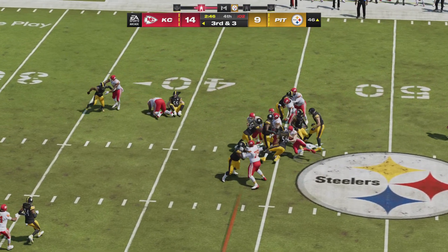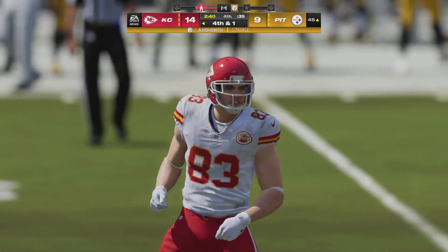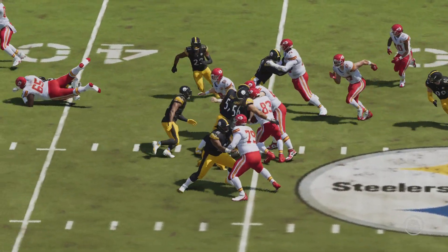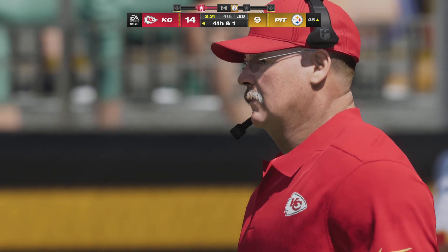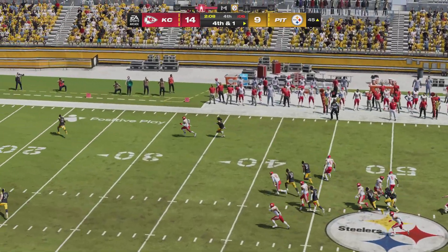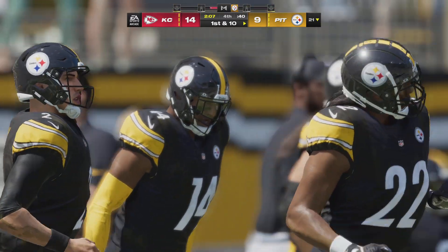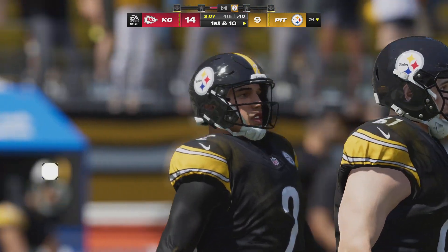On third and short, they give it to the tight end — only a gain of two, he needed three, it's fourth and one. Here's the Chiefs punter, and he should be able to pin them back deep. No return — they'll spot it just outside the 20. Now the Steelers are down 14-9, with 2:07 remaining, first down.